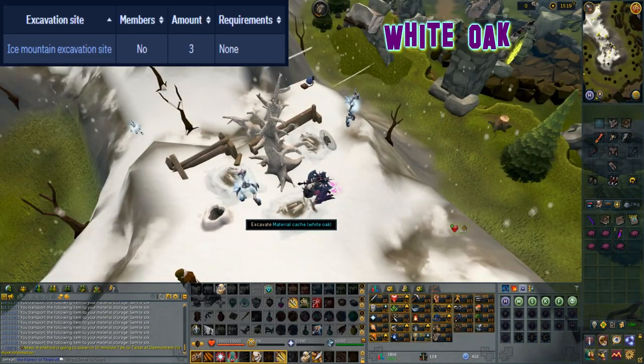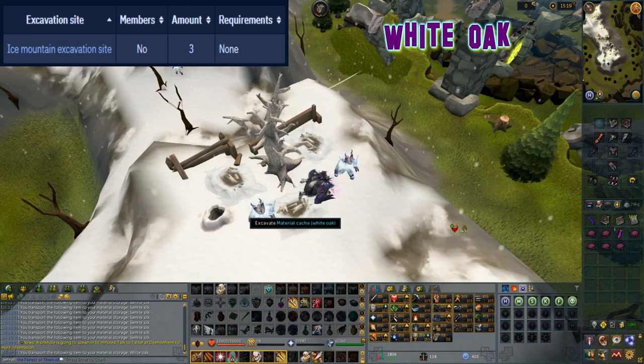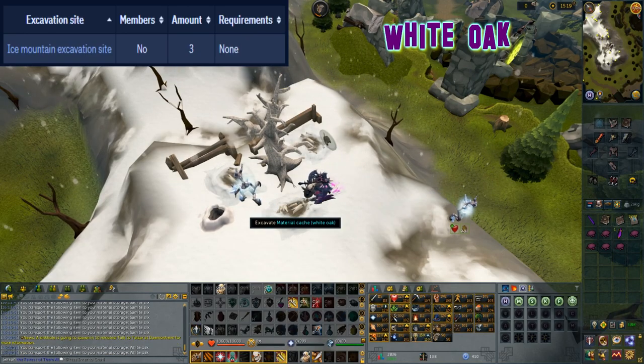This material can be excavated at level 17 arc and can be found west of Edgeville at the ice mountain besides the lone white tree. There are three caches at this location.